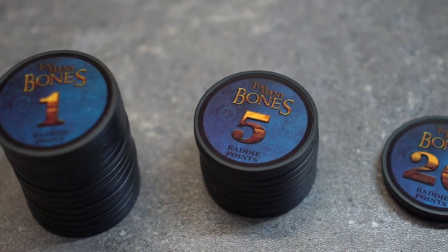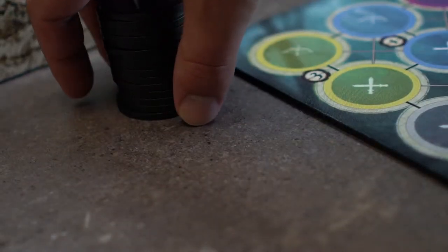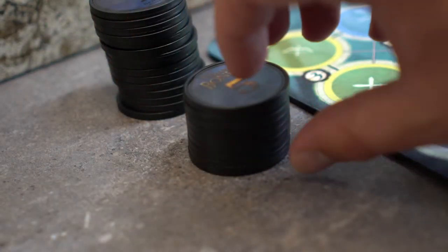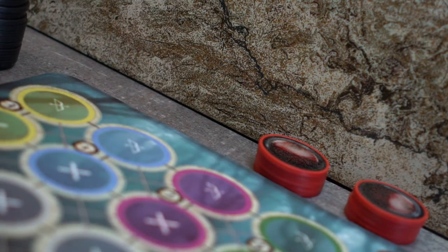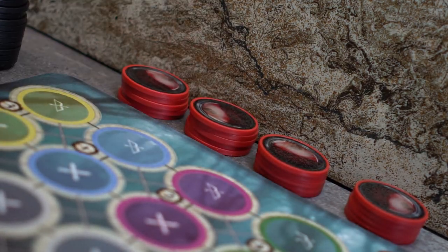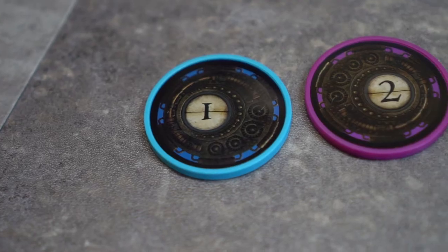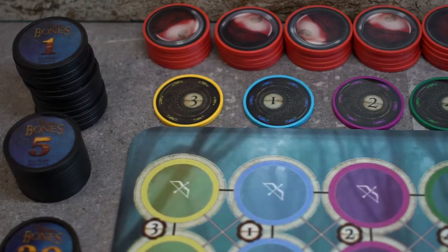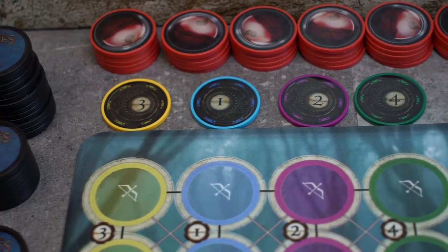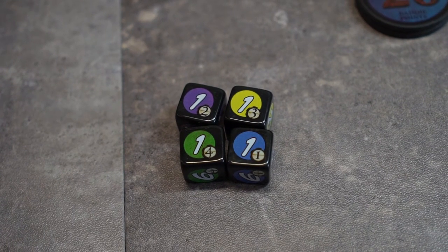We will now place these stacks next to the battle mat for ease of access. At the top of the battle mat we will place a few stacks of health chips. We will also take the four lane markers and place them at the top of the battle mat as well, aligning each with the correct color on the battle mat. These are the baddie initiative dice — they will help to determine player turn order, so they are placed above the initiative meter.